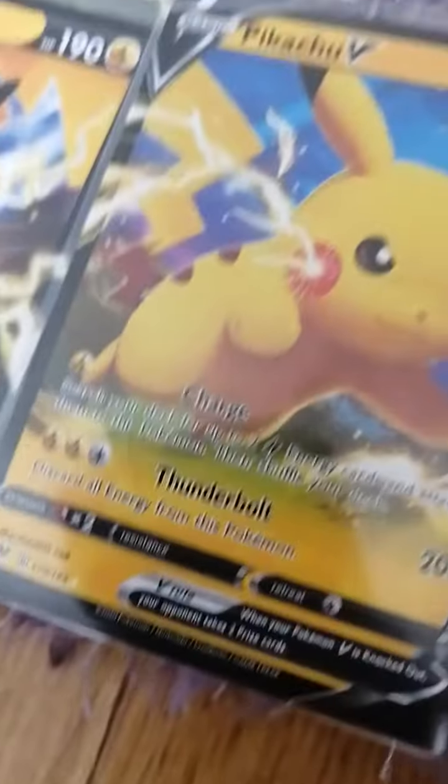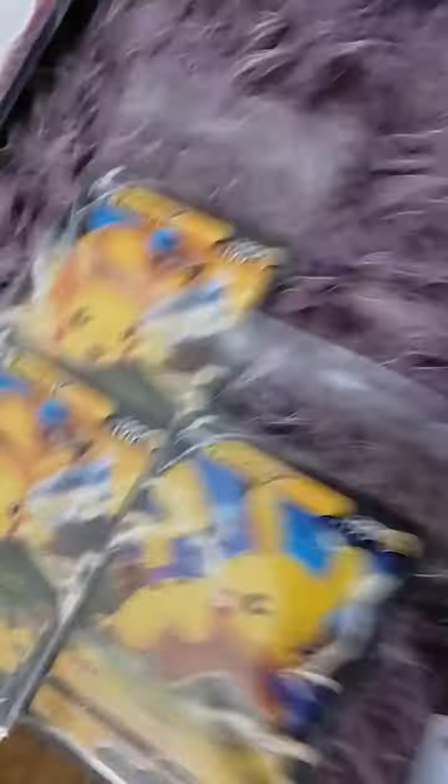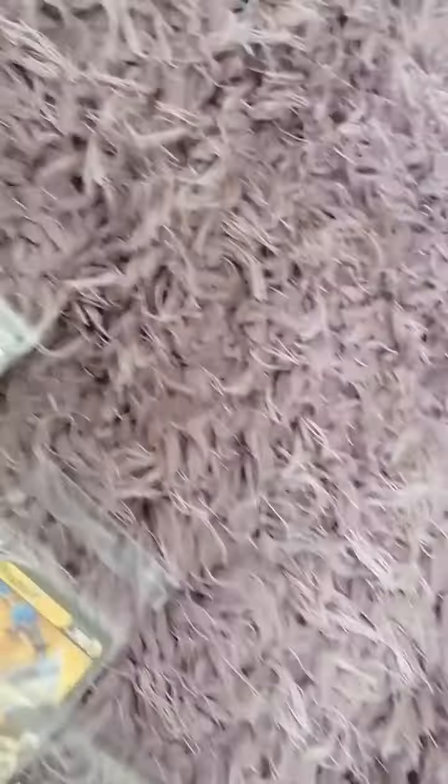Dragapult is the most doubled-up card in Vivid Voltage for me. Togekiss is also quite doubled-up in the set. Strangely, when I opened some Vivid Voltage packs, I got Shining Fates cards in there, which is really strange. They didn't come with code cards either, which was odd. But me and my brother checked and they were all legitimate cards - just cards from a different set that were somehow inserted.